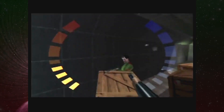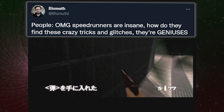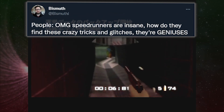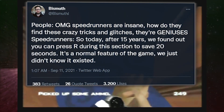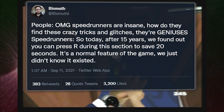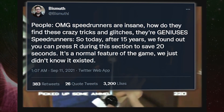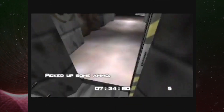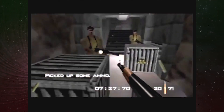There's this great tweet by speedrun YouTuber Bismuth which went quite viral recently. It reads: 'People, OMG, speedrunners are insane, how do they find these crazy tricks and glitches? They're geniuses.' And the speedrunner replies: 'So today after 15 years we found out you can just press R during this section to save 20 seconds. It's a normal feature of the game and we just didn't know it existed.' Indeed, ain't that the truth — and as you'll see today, that might only be a mild exaggeration of how speedrunners can miss some incredibly obvious time-saving strategies.